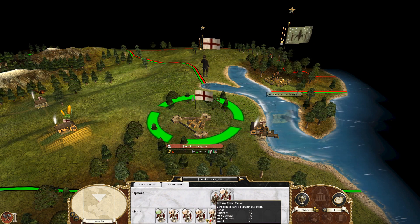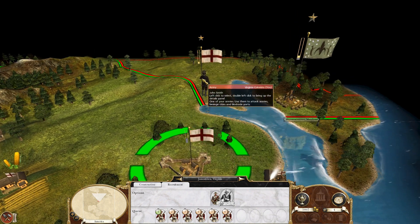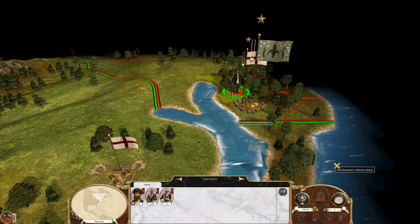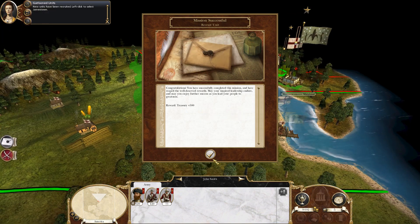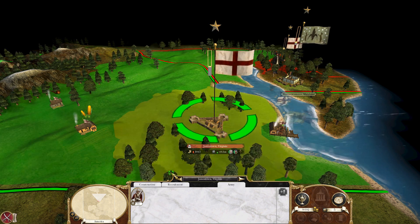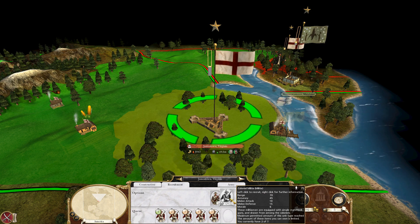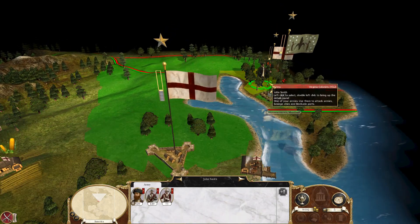I can only do six right now, but in the next turn I'll get the seventh. I'll give them all to John Smith and move him a little bit closer. After waiting a turn, we do have our recruited unit. Oh, it's telling me I can't collect anymore — I currently can only have a certain amount. So we'll go ahead and commence the siege.